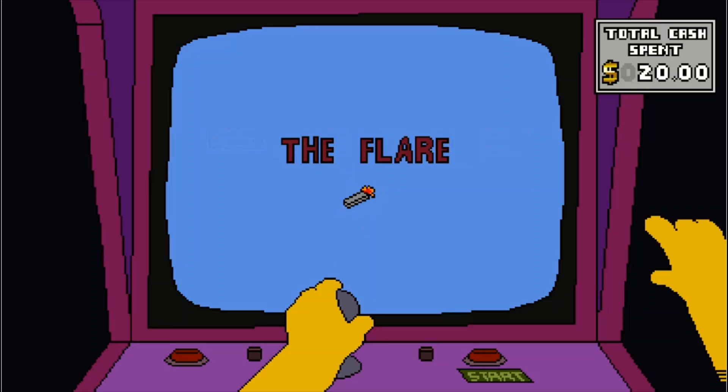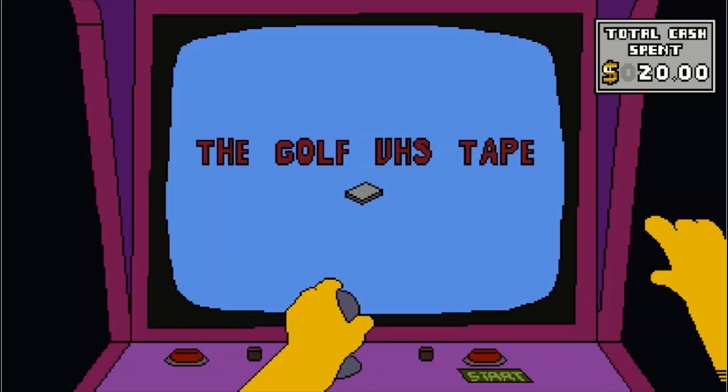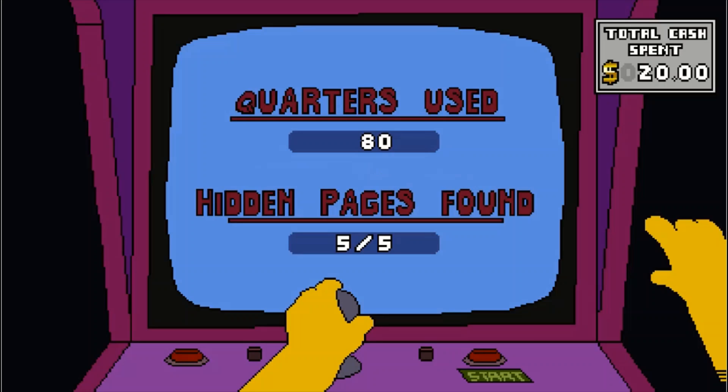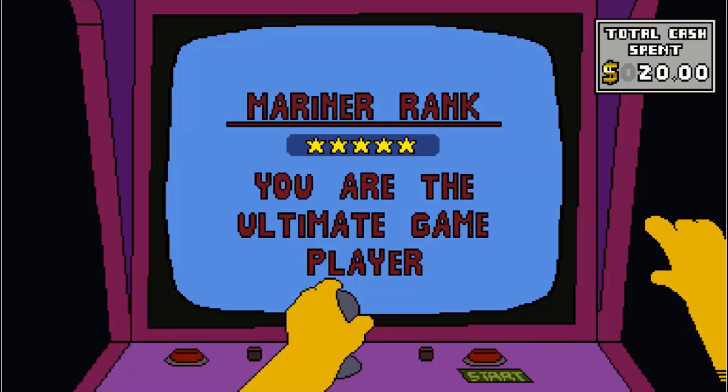The Flare, the Parts, the Purifier, Hydro, the Golf VHS Tape, the Key, the Music Box, the Hidden Pages — man, that last one was scary. Thank you for playing. Final Ranking — I better get 5 stars. I did perfect — 5 out of 5, only 80 quarters used. Necklace yes, Music Box found. You are the ultimate game player! Mariner Rank — I think if you get two stars it says Kevin Costner looks down on you.